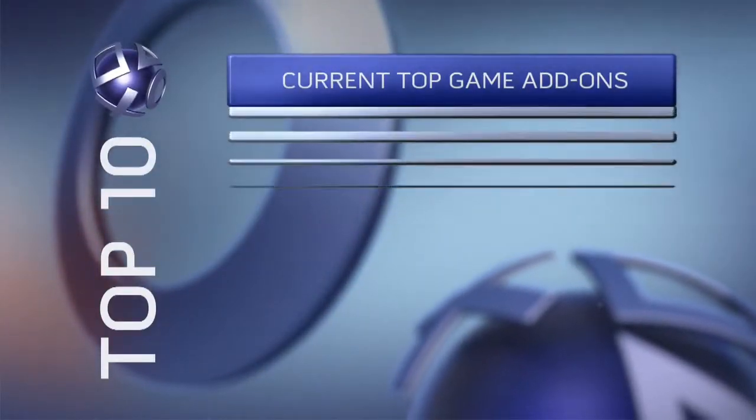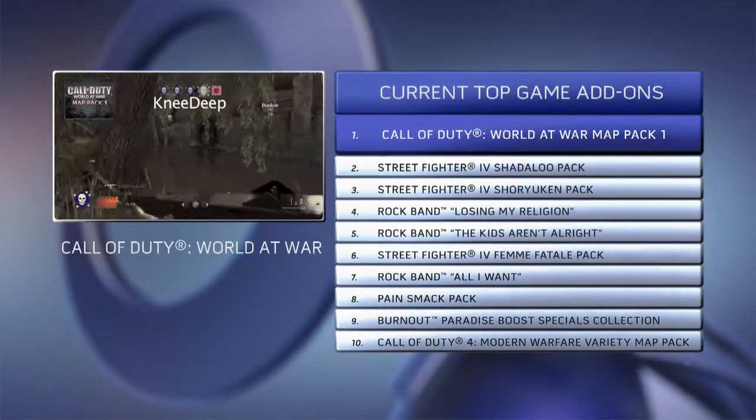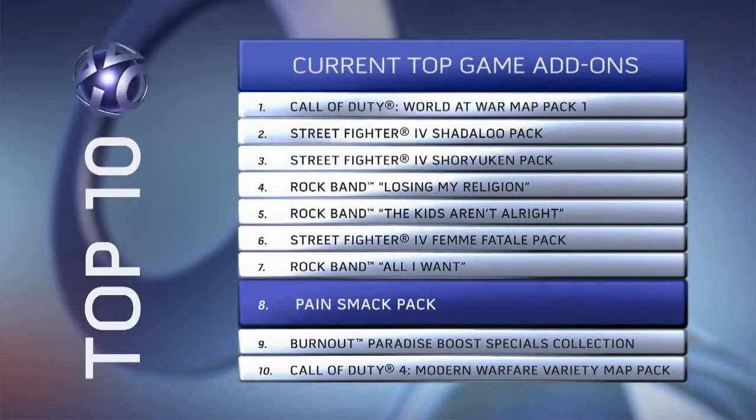Looking at the current top ten add-ons you guys are downloading, this first map pack for Call of Duty World at War raises the flag at number one. Also check out the Paine Smack Pack featuring Human Darts and Fortress game modes.